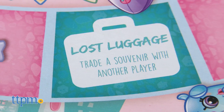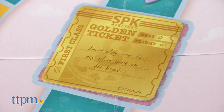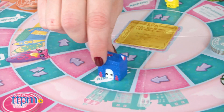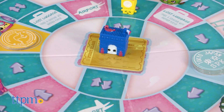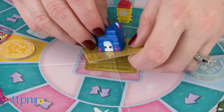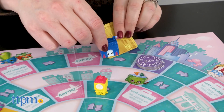If you land on a lost luggage space, you have to swipe a souvenir with another player. And if you land on the golden ticket space in the center of the board by exact roll, you collect the golden ticket and immediately move to any other space on the board, except for a vacation spot. Leave the golden ticket where you landed for another player to land on and use.